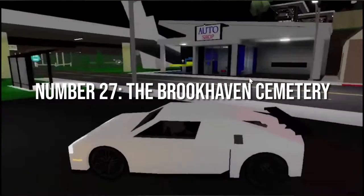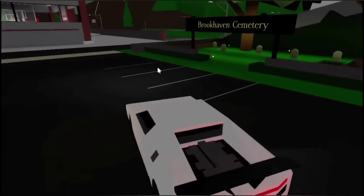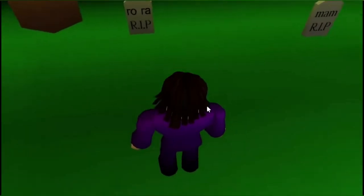Number 27: The Brookhaven Cemetery. Move towards the Brookhaven Cemetery, then stand in front of the grave and you will fall into it. There will be a secret location with lots of scary sounds. Don't be scared — you can easily hide here and no one will be able to find you.